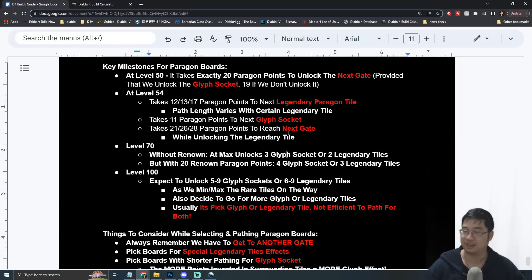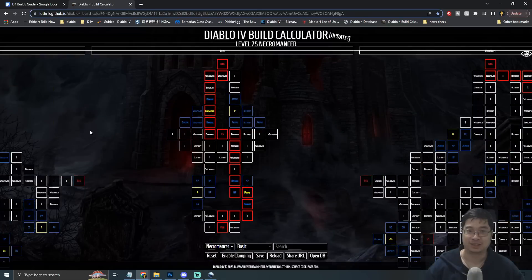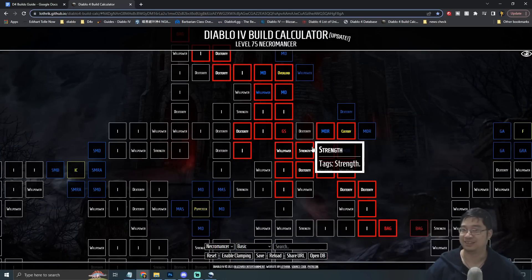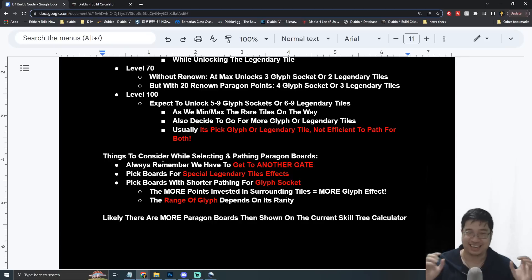By level 100 you can expect to unlock five to nine glyphs and about six to nine legendary tiles. It's actually shorter to unlock legendary tiles because you just pick one and move to the next. With glyphs you want to stay and perk surrounding tiles to maximize benefits, making glyphs more costly in terms of points. It's rare that you get to pick both a glyph socket and a legendary tile on the same board efficiently.